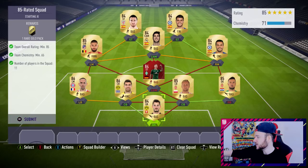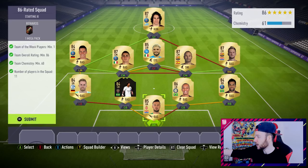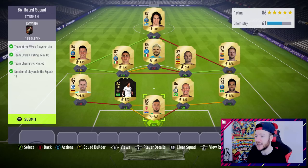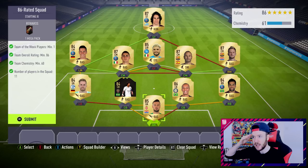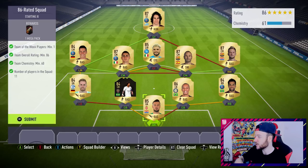Then we go to the 84-rated side: 55k, which was good. 85 was 95k. 86 was the most expensive one because I didn't really use that many monthly reward cards, which was 160k. And the 87 only cost us 90k because like I said, we had Ericsson and a couple of informs - I think it was Hilton or Dante, the Brazilian centre-back. He was untradeable from those two-player packs. So altogether it costs 843,000.